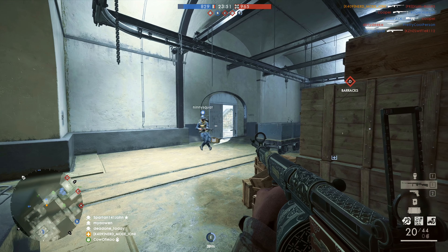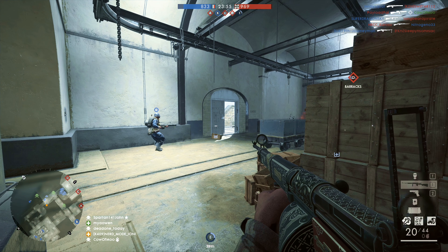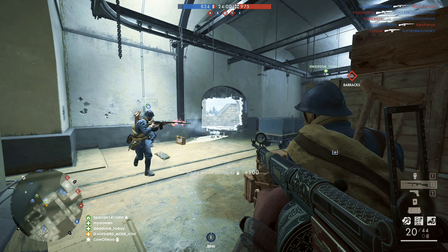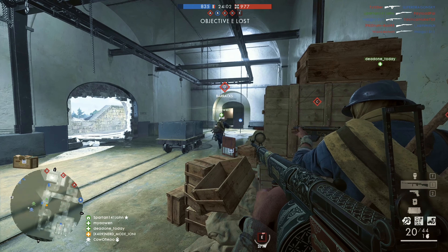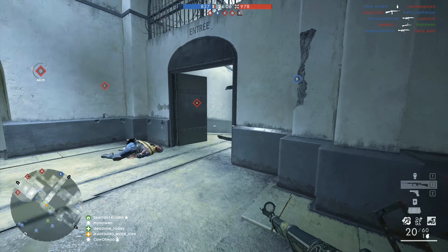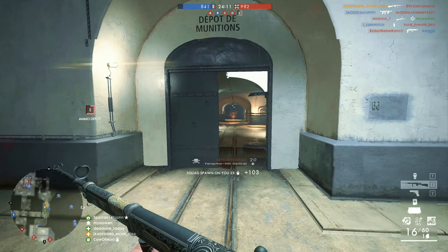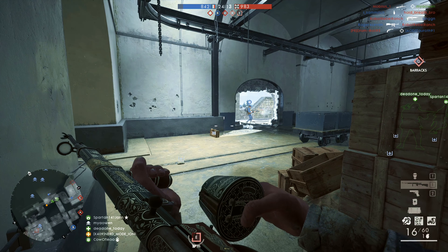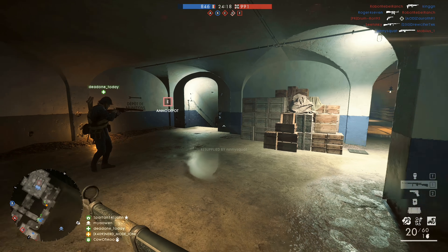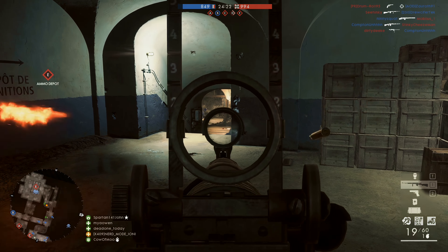Ultimately, this rifle possesses qualities that mimic the Selbstlader 1916. However, the Selbstlader offers the player the ability to kill with a maximum of three bullets to down an individual, and that rifle supports a higher magnification scope for superior stability and target acquisition. While the Farquhar Hill can be equipped with a variety of custom engravings to visually highlight its wooden and metal frame, statistically it fails to disrupt the current meta in Battlefield 1.